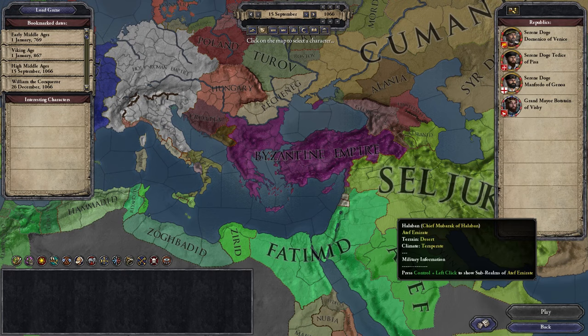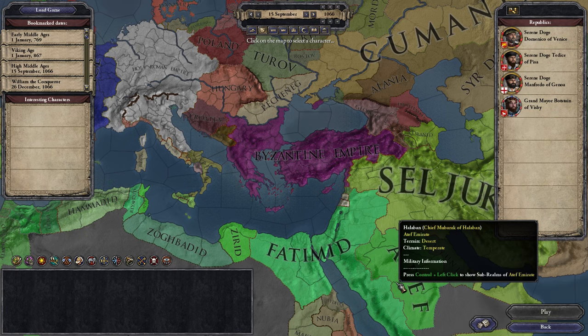Hi everyone and welcome to a CK2 tutorial. Today I want to show you how you can play as a Holy Order, more specifically the Hashashins, the Holy Order for the Shiite Muslims.